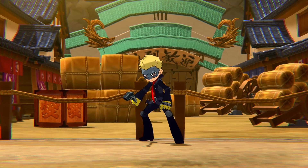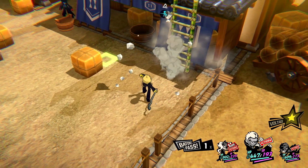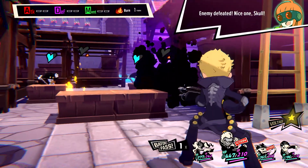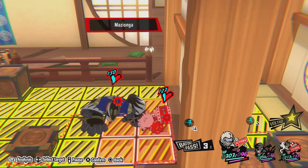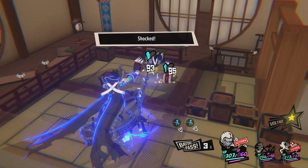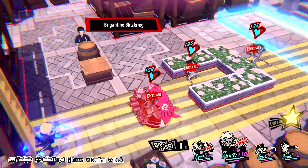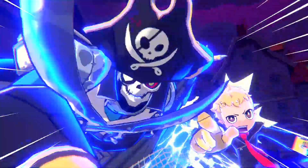First up is the hot head with a heart of gold, Ryuji. Matching his big and bold personality, Ryuji uses a shotgun to deal damage to multiple enemies in its field of fire. As for his persona, Captain Kidd specializes in attacks that inflict shock. With his unique skill Brigantine Blitzkrieg, you can immobilize multiple enemies in a straight line, even if they're behind cover.